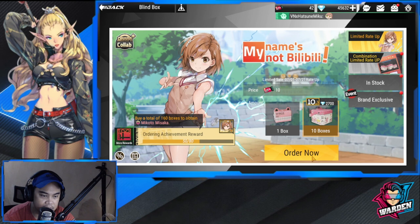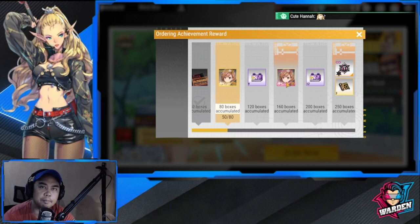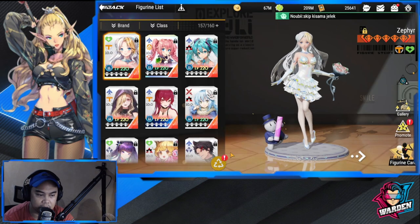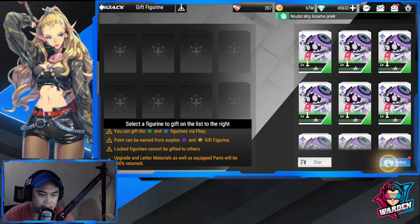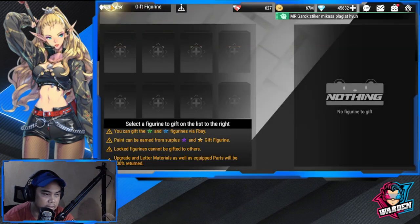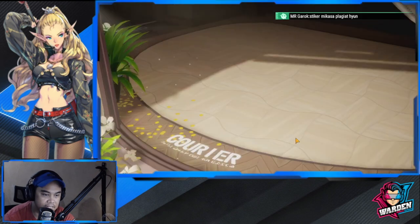We're also guaranteed another copy of her at 80 pulls and a pink copy at 160. Let's see how far I can go. Clearing the bag out so we can keep summoning. Back at pull number 60.